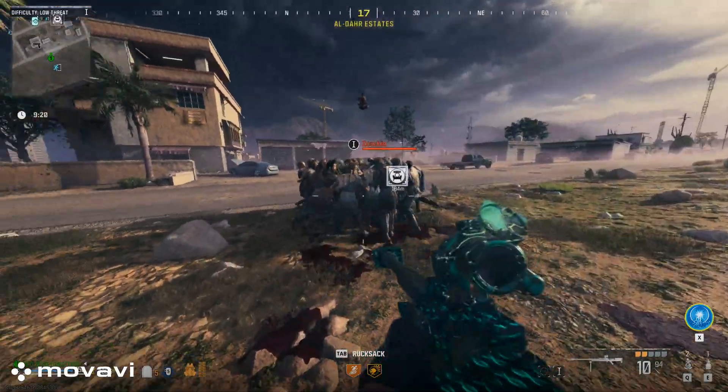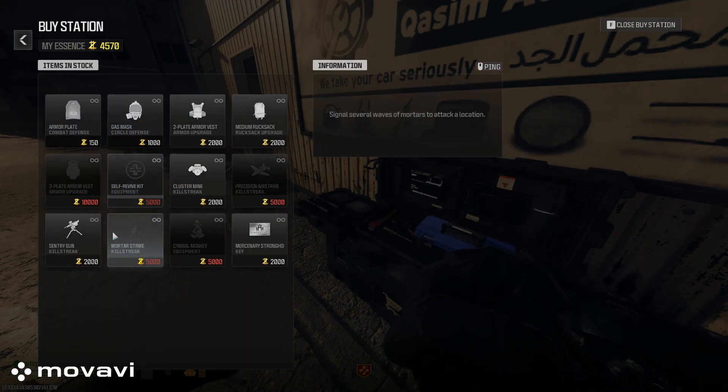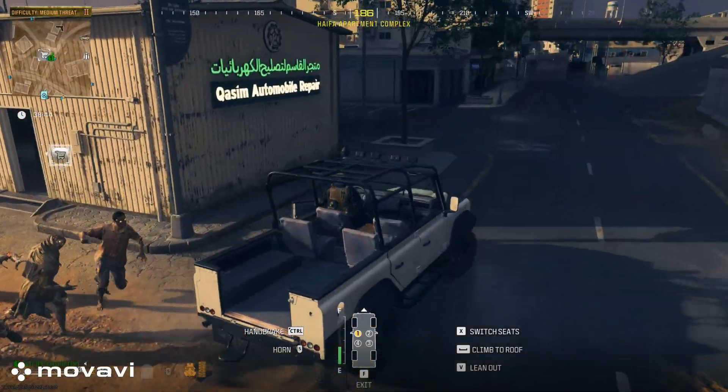How to get god mode in COD Zombies. First, you need to complete a few simple contracts to get cash to buy a monkey bomb and a sentry turret. Monkey bombs are 5,000 and sentry turrets are 2,000.